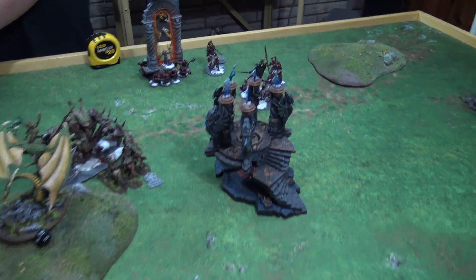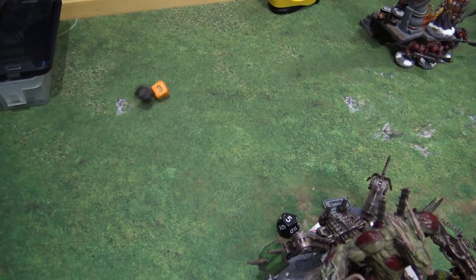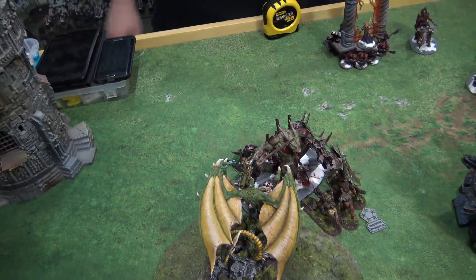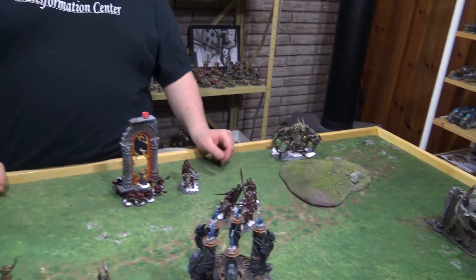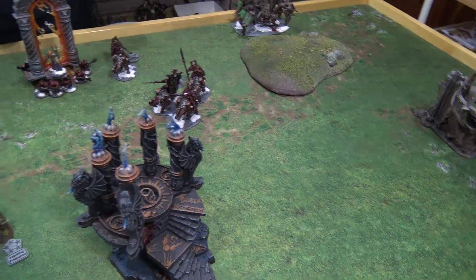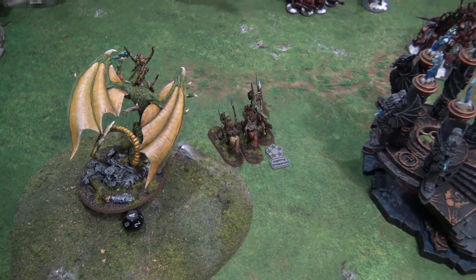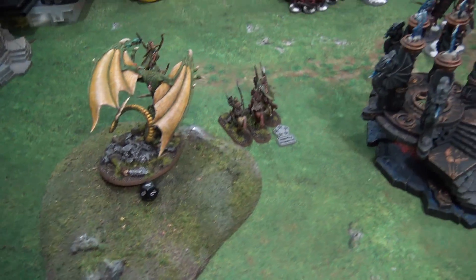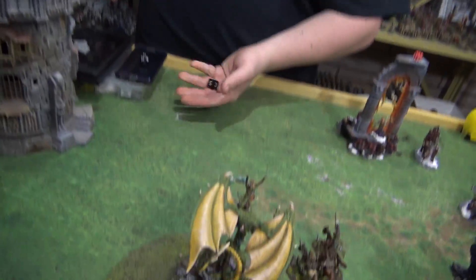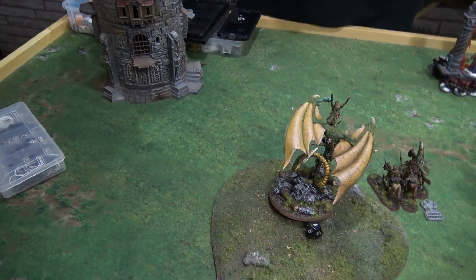Chaos turn two — those guys need a 10-inch charge to get into my unit. Let's see — no, they fail the charge. Going to the combat phase. At the end of Chaos turn two: Irvin used his command ability again on the Skull Crushers but they failed to charge. He cast Mystic Shield on the Soul Grinder, who died in combat — which Irvin is actually happy about because he can now potentially summon a new Soul Grinder from the dead pool if he wins the roll-off for turn three.